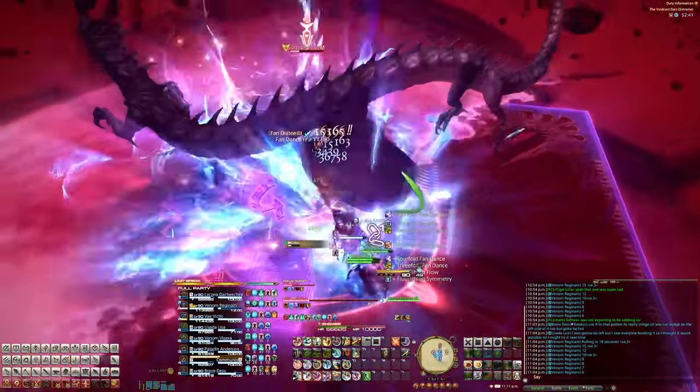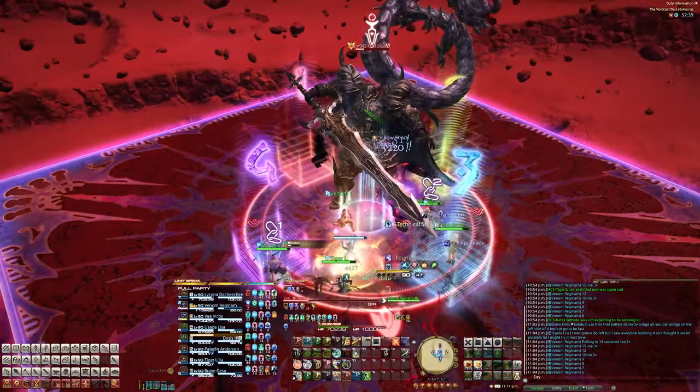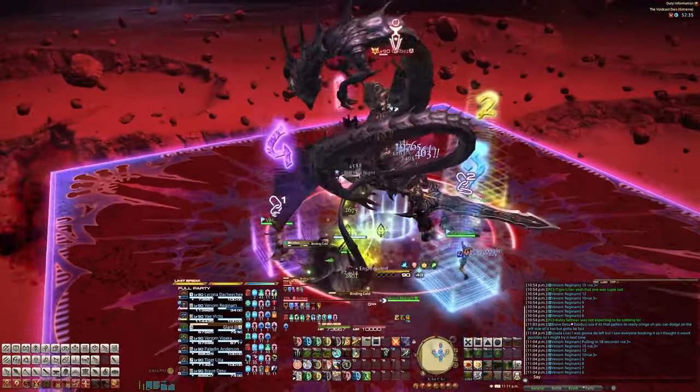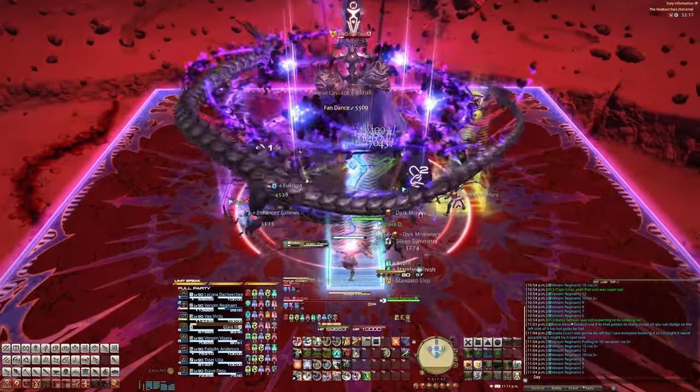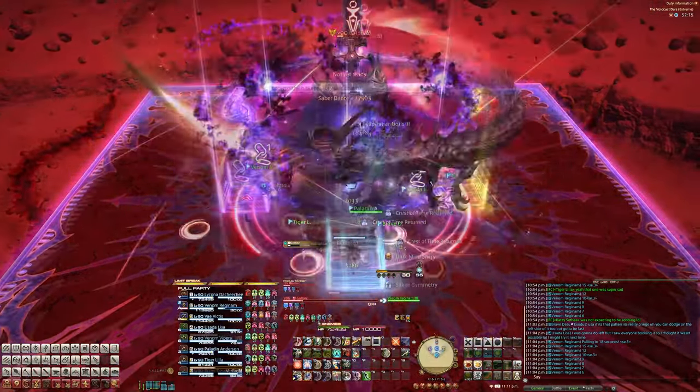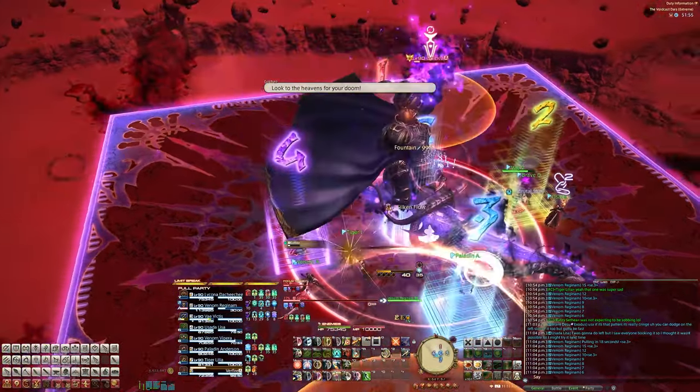At this point you've seen all the mechanics in the fight, but there are a few more with different combinations. Another Binding Cold comes out, then Azdaia's Shadow — it could be either a Dynamo or Chariot, in our case it was a Chariot. Void Stardust comes out again, so look at your group's AoE.